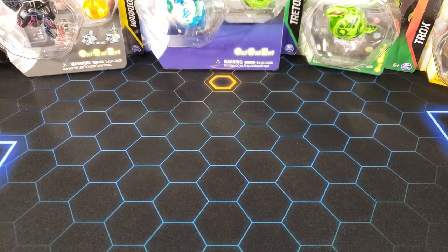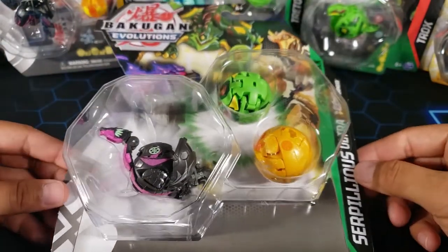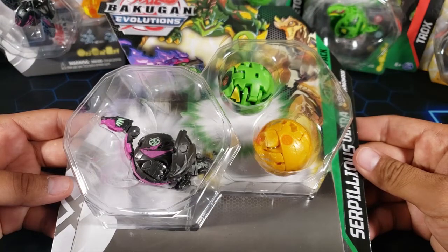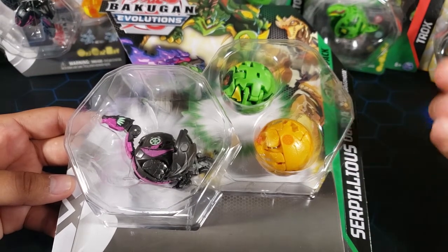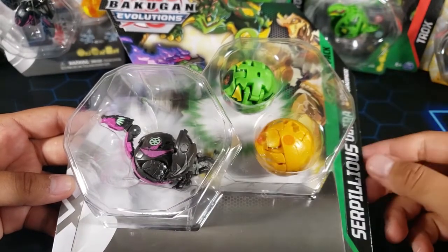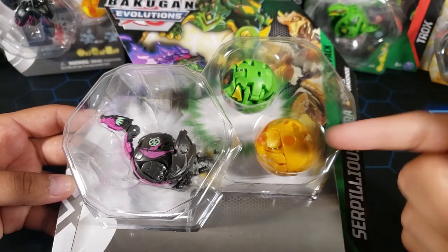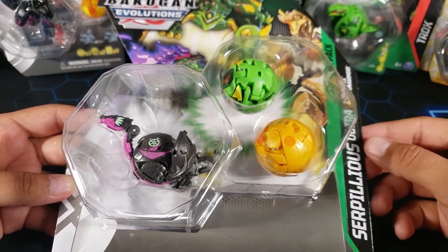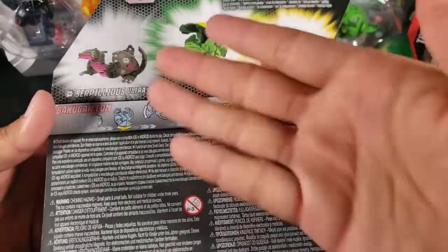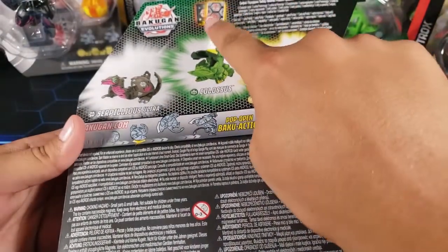What is going on guys, my name is Fusions and today we're going to be opening up this Bakugan Evolutions Darkest Serpilius Ultra starter pack. This one features Darkest Serpilius Ultra — or as some people might call it, Darkest Smog Ultra — we also have Ventus Colossus, and an Hourless Bakugan which is Hourless Neo Dragonoid.